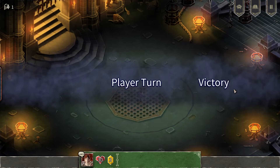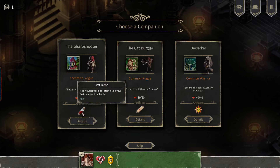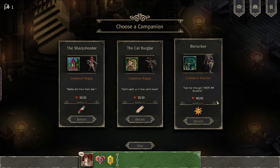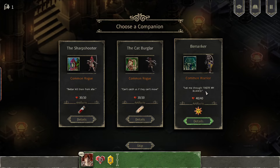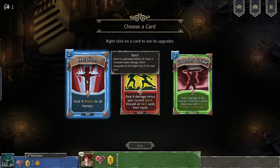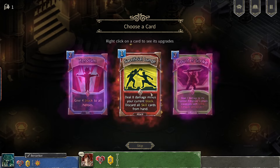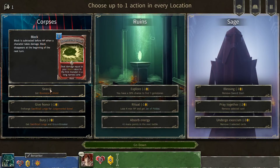We defeat him and the first level is down — not too bad! We gain a new companion. We can get the sharpshooter, a common rogue with 30 HP who heals five after killing the first monster. There's also the cat burglar who heals three after battle, or the berserker who gets one additional mana at the start of your next turn if you got damaged. I played the cat burglar last time, so let's try the berserker. New card: four block to all heroes.